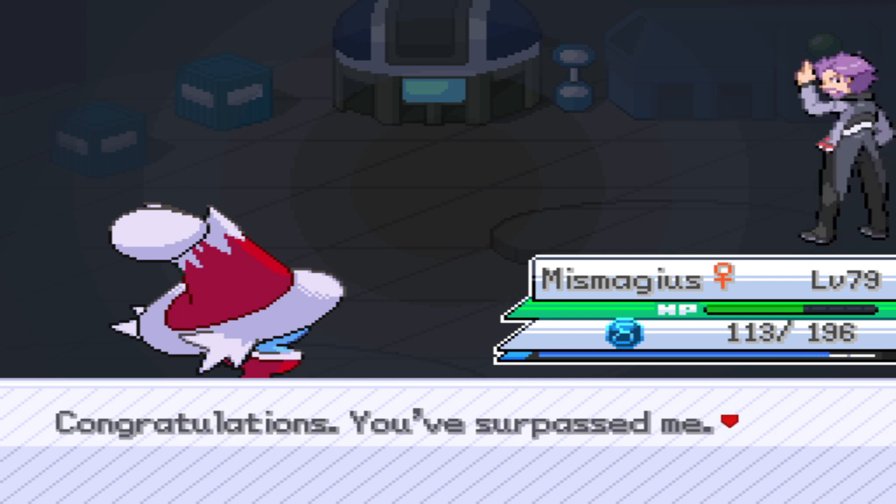That was kind of a messy battle. I also want to point out something while Adam's sprite is on the screen — his sprite actually depends on which character you picked in the beginning of the game. So he could have been blonde, he could have had brown hair. It really depends on which hairstyle you picked at the start.